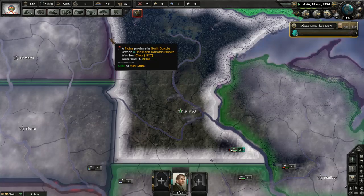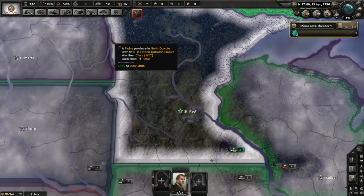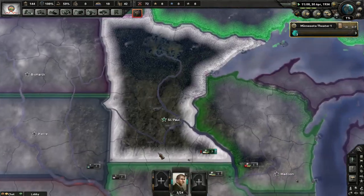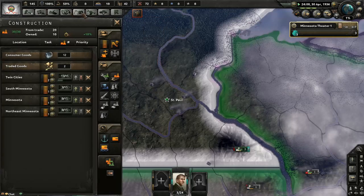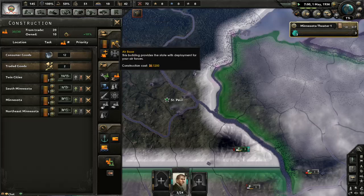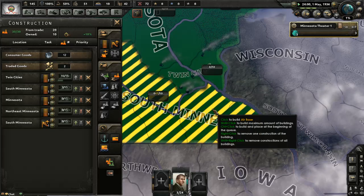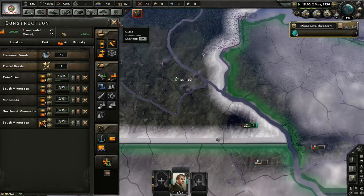At some point I'll probably need to start building anti-air and probably an air base. Do I even have an air base? I don't think I do. Can I build an air base? I can. Oh yeah, that would make the most sense. Let's do that — we need a good air base.